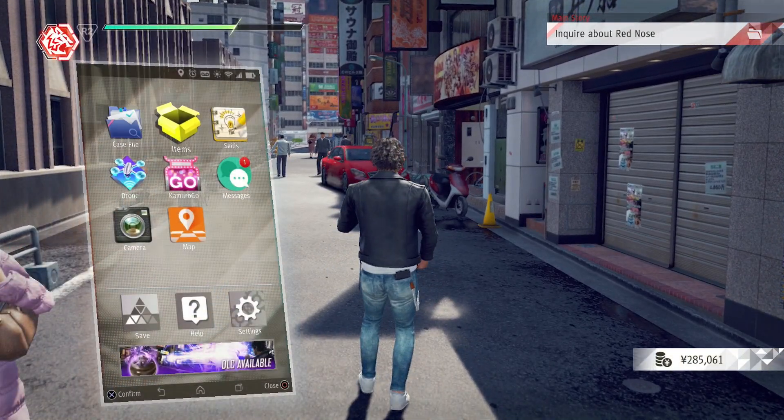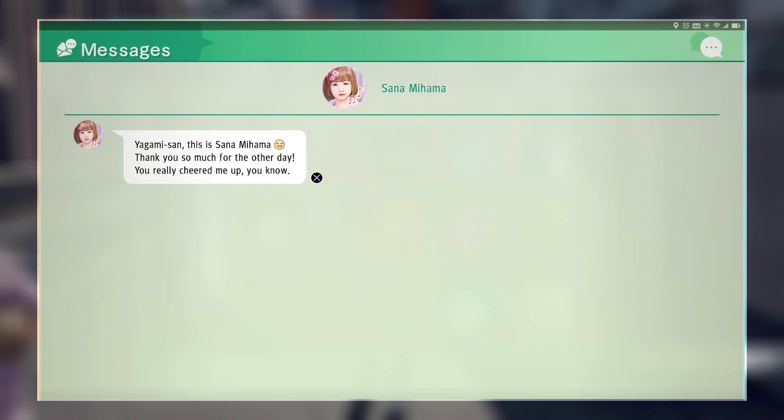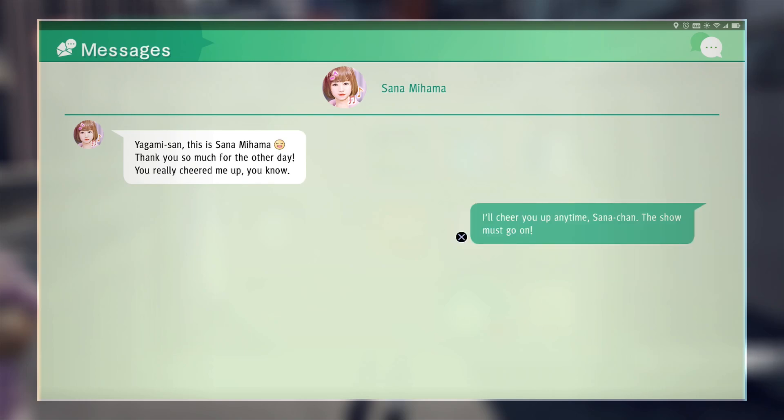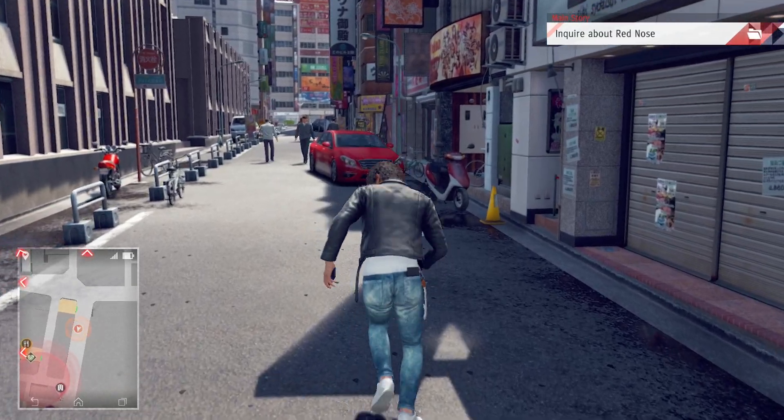We got a message — it's from Sana. 'Yagami-san, this is Sana Mahama. Thank you so much for the other day, you really cheered me up.' Yagami responds positively. We get a little increase in our love meter.